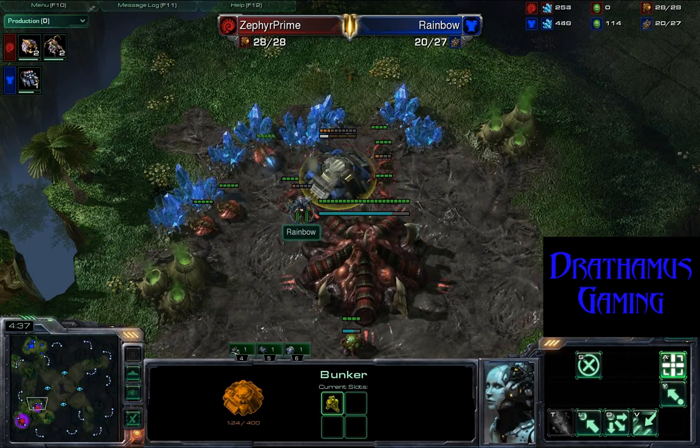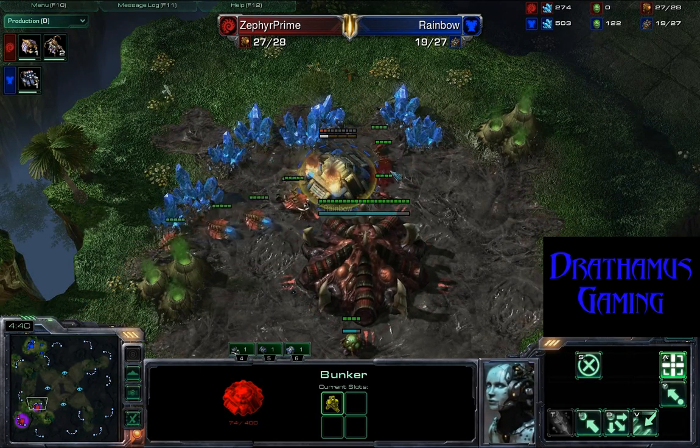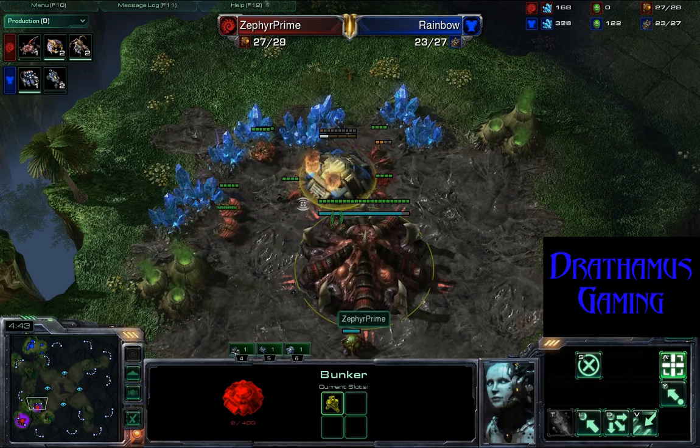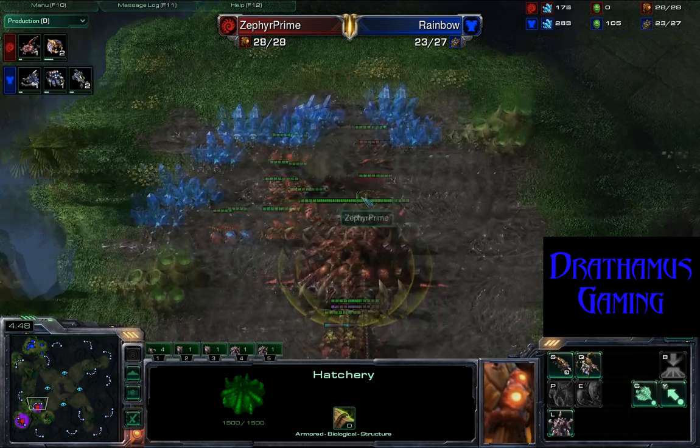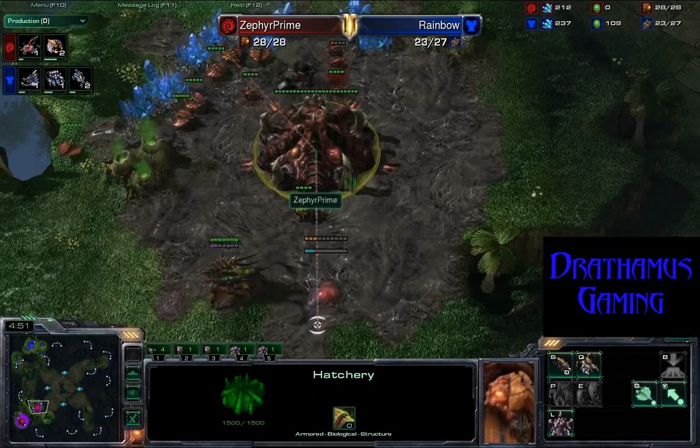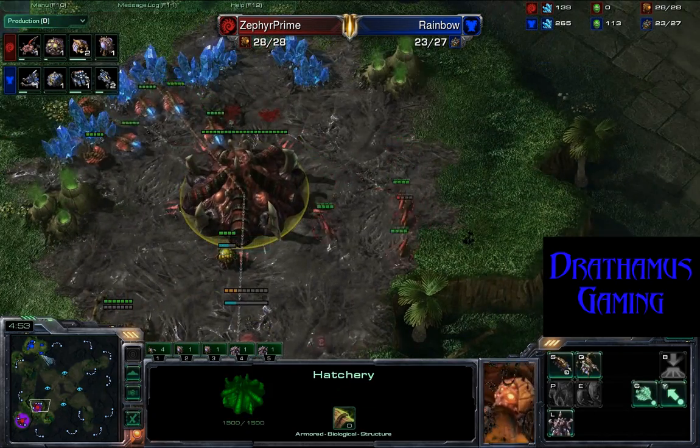He's got the hot swap factory going down. He's got two Marines in there and he's trying to repair. Those Zerglings are slowly dying — and it goes down. That was a nice attempt, but not nearly good enough. Spinecrawler is already going down.